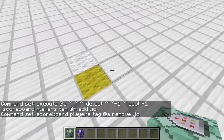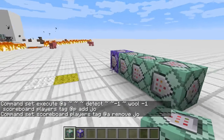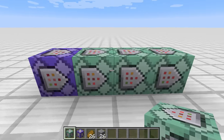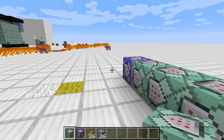Jó, és akkor ez most így fut. Amíg bármilyen gyapjún állok, addig ezek így futnak le folyamatosan, és kapom a követ meg a kenyeret. Ha nem lenne itt a végén, ami leveszi ezt a taget, akkor azután is kapnám a követ meg a kenyeret, hogy leszálltam róla.